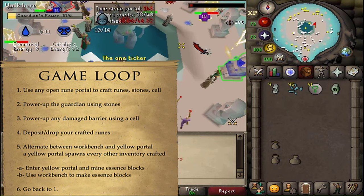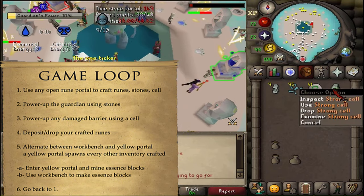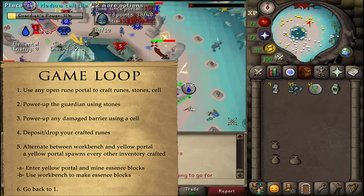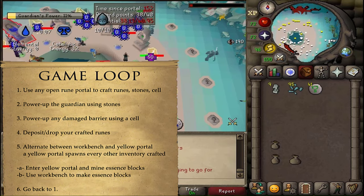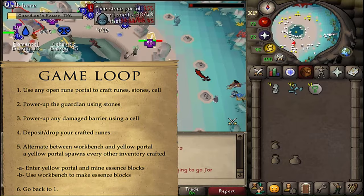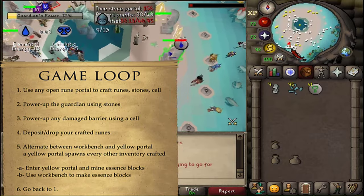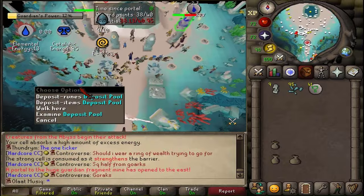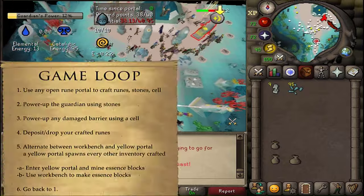Return to the Temple of the Eye and click on the guardian in the center to get rid of guardian stones. Then go a bit further north, check all the barriers, and look for one with a health bar. Click on the circle in front of that barrier to gain some Runecrafting experience and get rid of your cell.